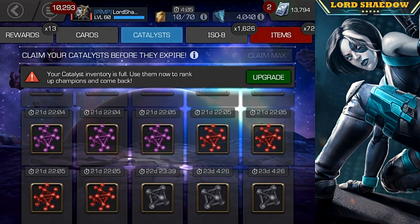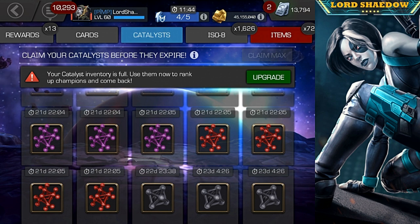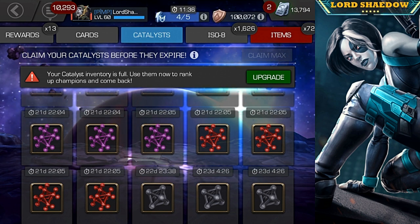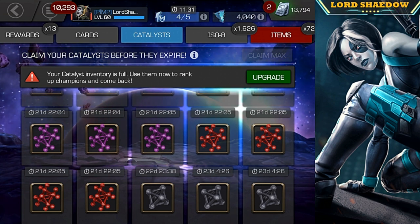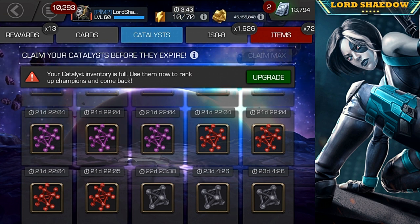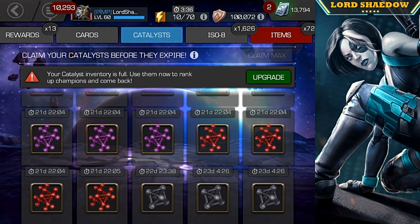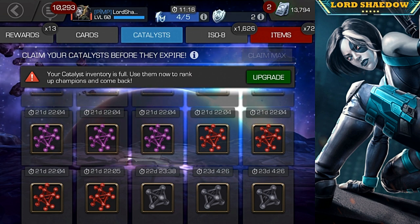Hey everyone, Shadow here, and welcome to another Marvel Contest of Champions video. As you can see, I have three mystics and four skill class catalysts in my overflow. I just recently ranked up a lot of mystic champions, but I used the gems from completing Variant 3 on them, so I didn't actually use any resources. I still need to use these up — I have 21 days, but I don't like to wait.